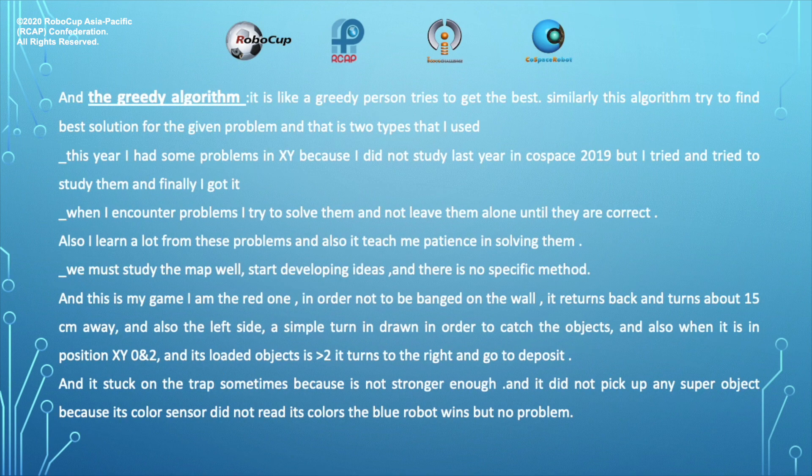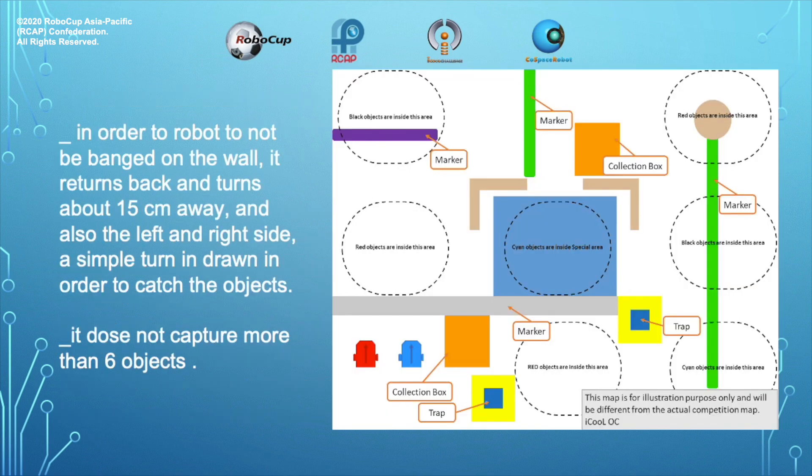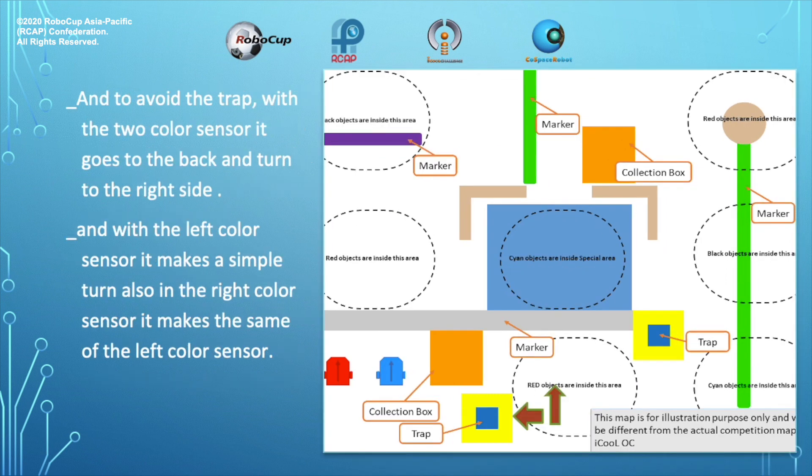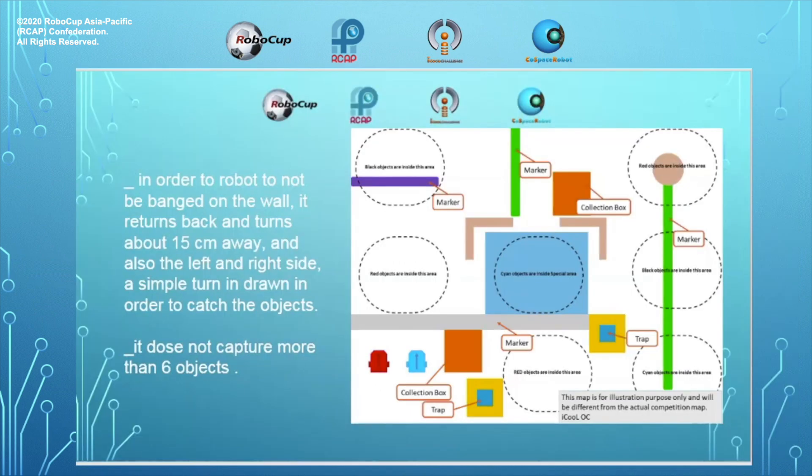Here are my numbers. In order for the robot not to be landed on the board, it returns back and turns about 15 cm away, and also the left and right side. A simple turn in the drone in order to catch the objects and super objects. It doesn't capture more than 6 objects.